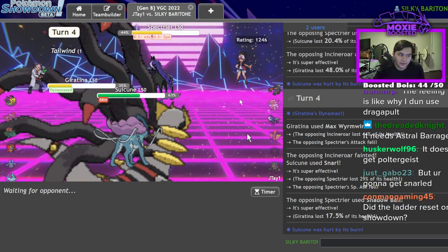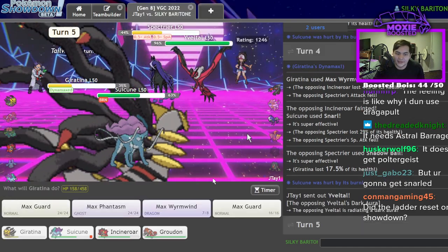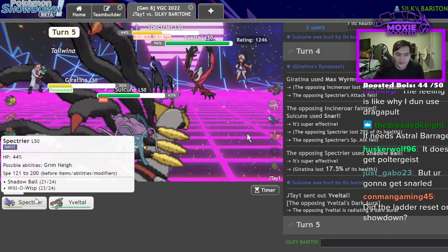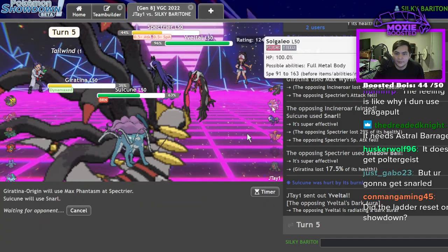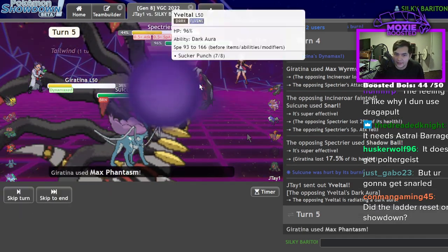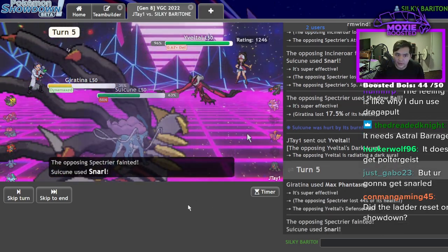I know I'm going to get Snarled right now, but you know what's even cooler than getting Snarled? Snarling it. They don't have a switch into this — Spectra probably just goes down, though it might survive behind a Protect, but this is actually a pretty strong attack. I don't mind losing Giratina here if it means I get a Defense drop on Yveltal and a minus one.